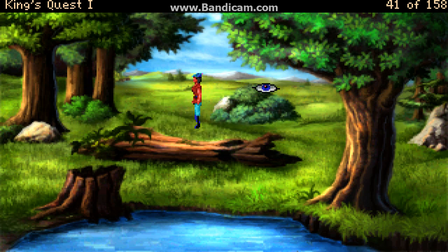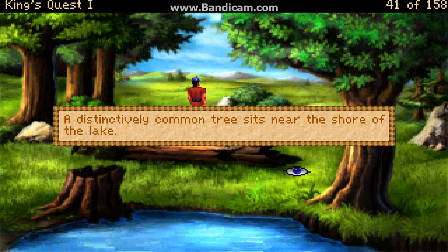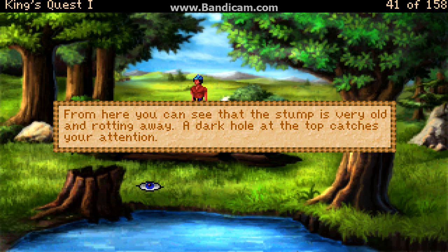It's a large rock. You found a bush, but there isn't a quail in the game. A distinctively common tree sits near the shore of the lake. You can just see the northern edge of a nearby lake. From here you can see that the stump is very old and rotting away. A dark hole at the top catches your attention.